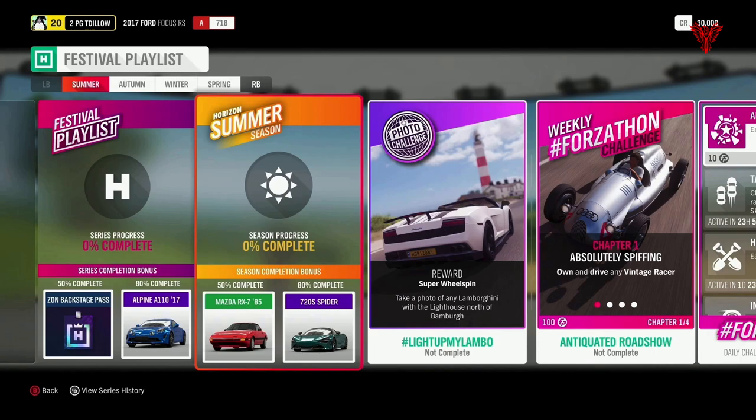First up, we've got summer. 50% gets you the Mazda RX-785 and a 720S Spyder from McLaren is your reward for 80%. Photo challenge — we're starting to see some recycled content here. 'Light Up My Lambo': take a photo of any Lamborghini at the lighthouse north of Bambra. This is one of the first ones to come out, I think it was the third challenge, about 35 or 36 weeks ago. So we're starting to see a bit of repetition on the photo challenge.